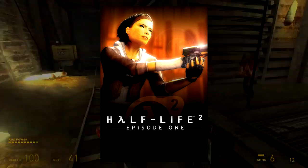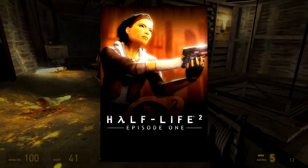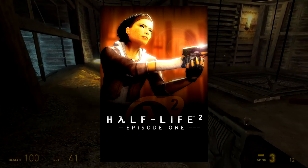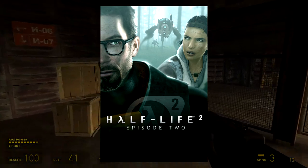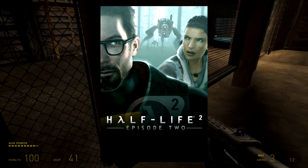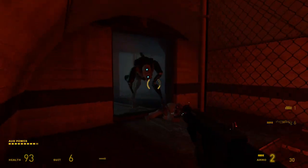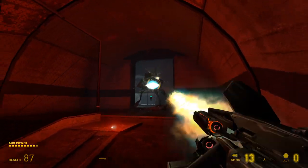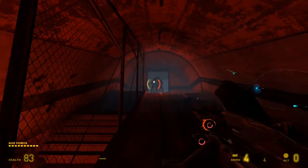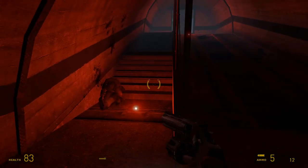As its name suggested, Half-Life 2 Episode 1 was the first step in a planned trilogy of smaller games that would continue the Half-Life story, and by the time it was released, work on Half-Life 2 Episode 2 was already well underway. Valve worked on Episode 1 and Episode 2 simultaneously in order to maintain continuity for the story and aligned gameplay goals. It also allowed them to seamlessly address gameplay issues that players had with Episode 1 and integrate the updated Source engine capabilities they made for that game.